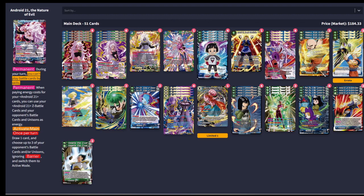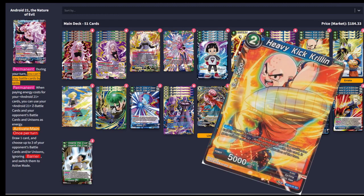First off I want to talk about Heavy Kick Krillin, which is a card I'm playing that not a lot of other people are. Basically it's just a free 10k combo so long as your leader's blue and you have a multi-color energy, so it'll just be active at all times with this leader.